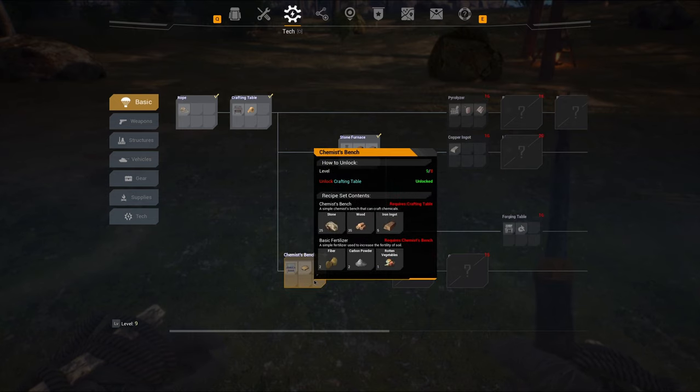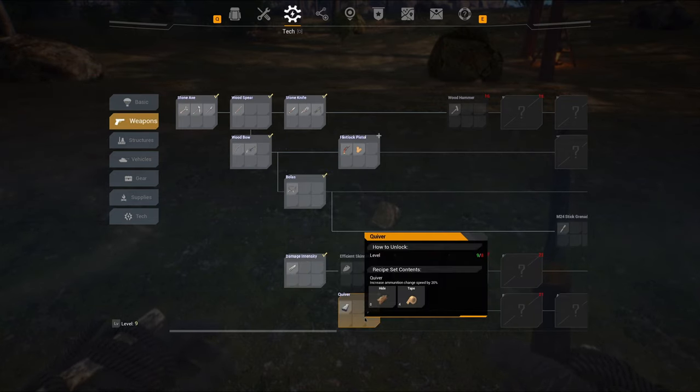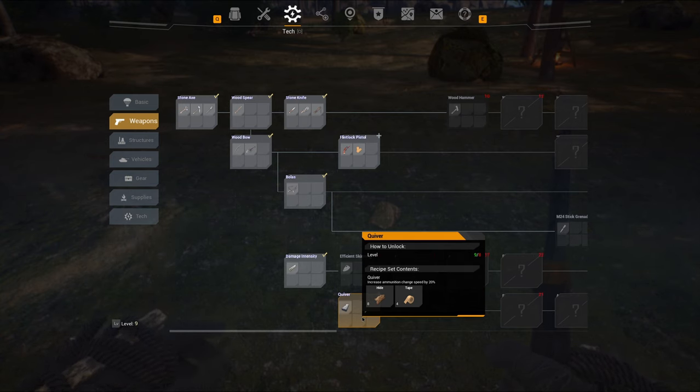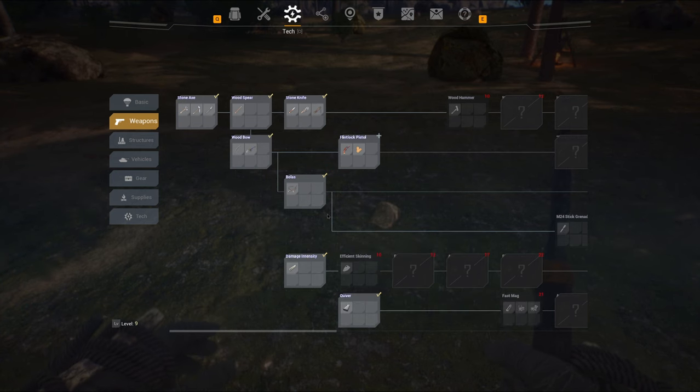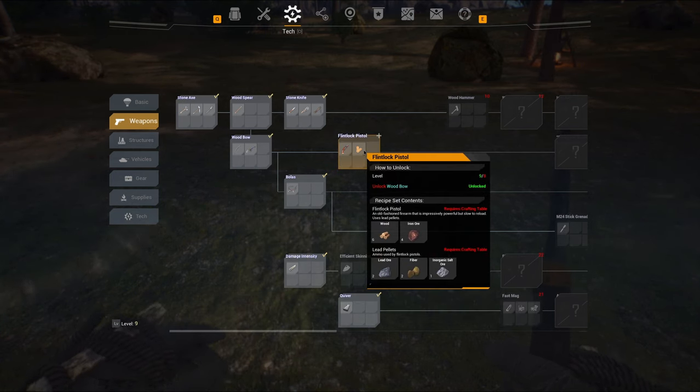Let's hit the tech tree and see if we can unlock anything. We can do the chemist bench now — I could have done that at level eight I think. And a quiver — excellent. I don't know what that does... it increases ammunition change speed by 20%, so I can change ammunition faster. That's really cool.